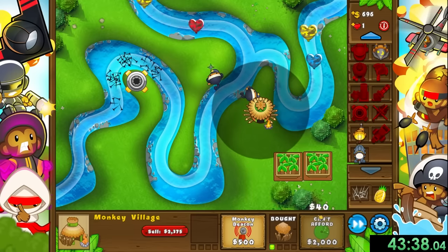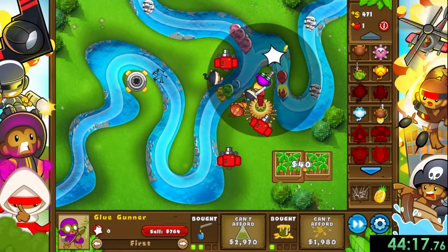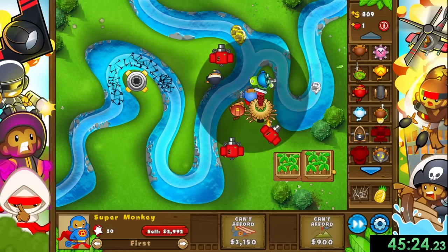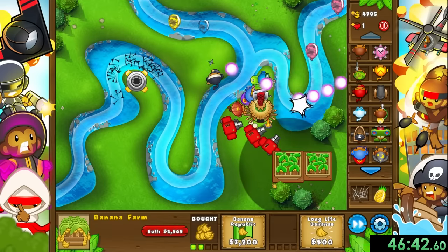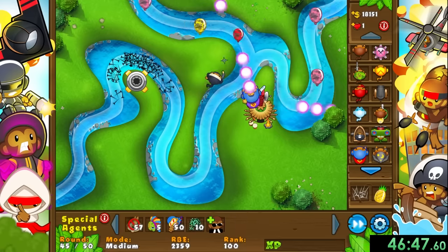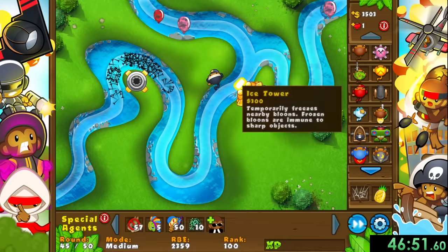So there are a few things we want first: a monkey village with camo detection, an engineer, and a glue gunner. Finally, after we upgrade all of those, it's super monkey time, which we'll be upgrading to a sun god as fast as possible. Once they're upgraded to plasma blasts and we have around $5,000, we're actually going to sell almost everything on the map to go straight over to the sun god. Yeah, this guy is just that good - and yeah, that's enough to win.